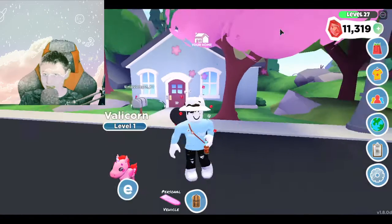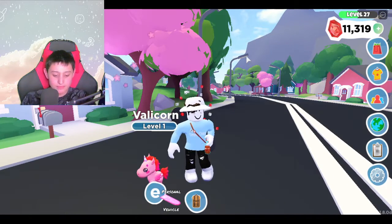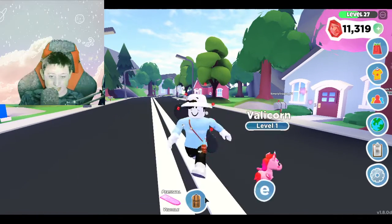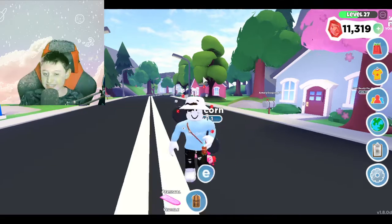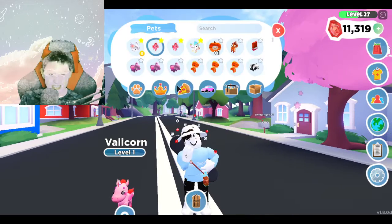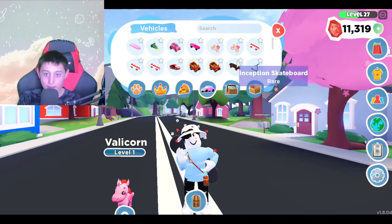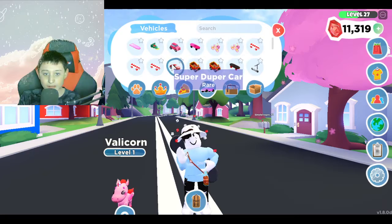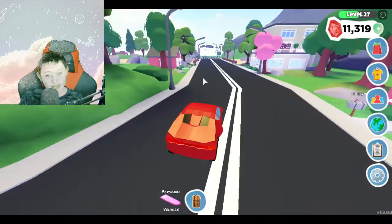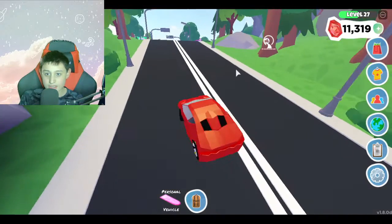I got my hands on some of that stuff, so I'm just gonna have my valley corn out — it was a limited Valentine's pet. I also got an ellie corn, which was my dream pet in Overlook Bay! I'm super excited to show you guys the job update, so let me grab my red car since that's the one I've always used on this channel.